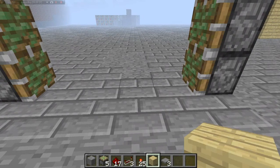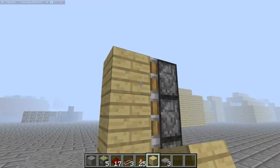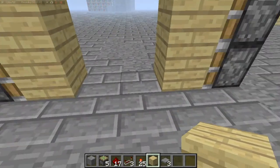Second step is your blocks. You can use any kind of blocks — I like to use these wooden ones, I just think they look really nice. So you put one on each sticky piston. As you can see, this is where it's going to be closed.